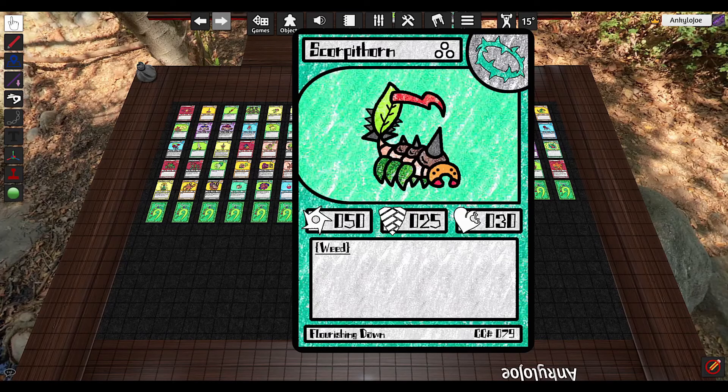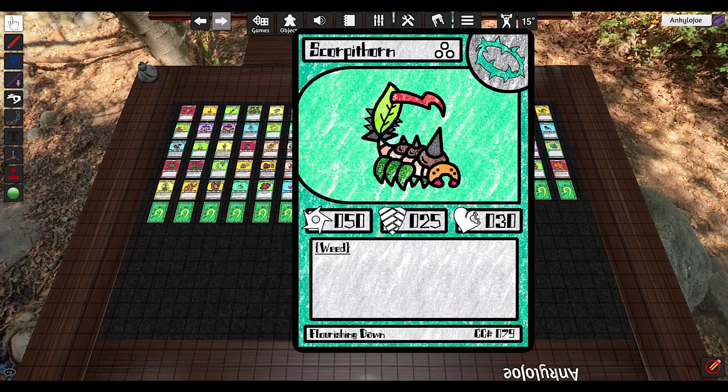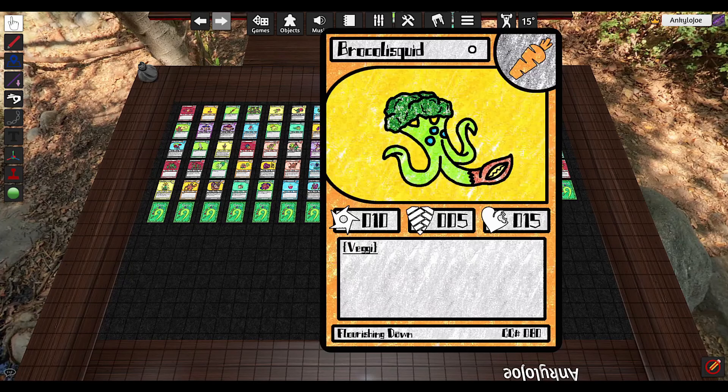Scorpothorn was originally a two cost, but I wanted to make another three cost for the weeds, so I decided to buff up Scorpothorn. I looked at all the weeds already created and felt Scorpothorn was the only one that made sense to be buffed. So he's just a stat card — he's got really good attack, okay defense, and pretty bad health. He'll die pretty quickly, but he'll get a shot or two off.